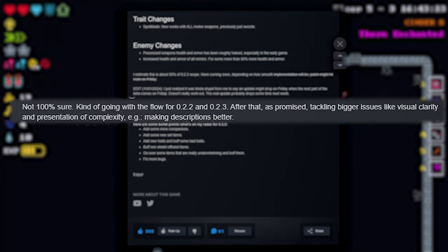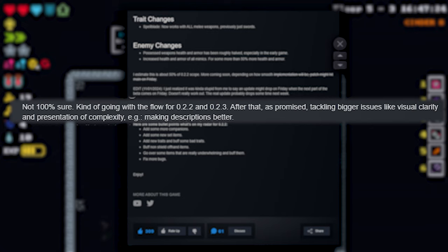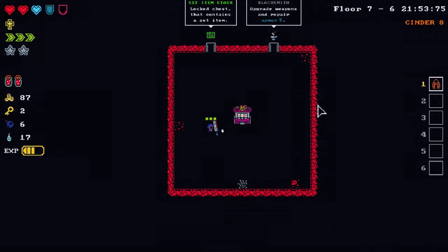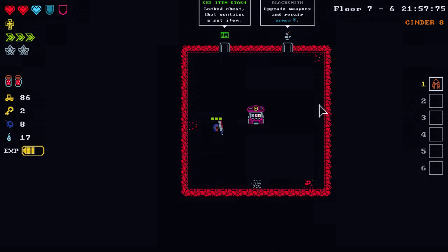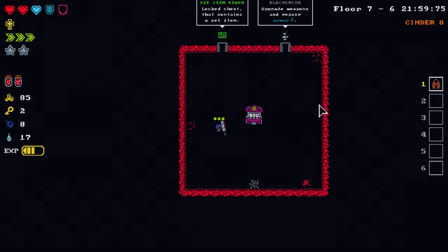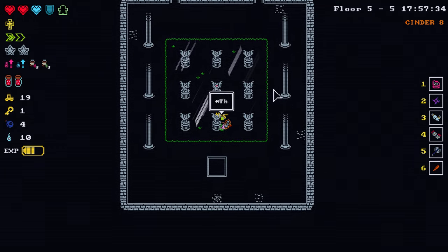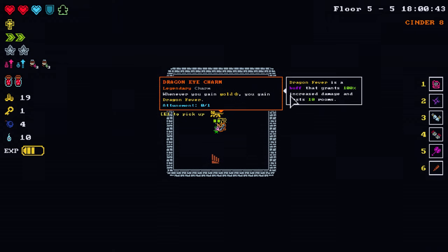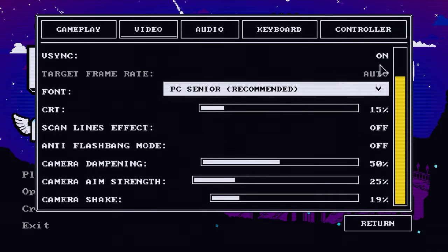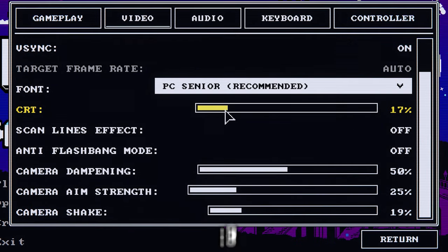The developer has stated that they plan on improving the descriptions as well as creating an in-game wiki to explain all these different keywords better. As for presentation — visually, I find the game incredibly charming with its nostalgic arcadey graphics. The addition of a CRT filter and scanline effect, while a bit detrimental from a gameplay perspective, definitely helped nail the retro vibe the game is going for. Plenty of video settings are available to tweak these features to your liking, and personally, I like to have a little bit of CRT — you know, as a treat.